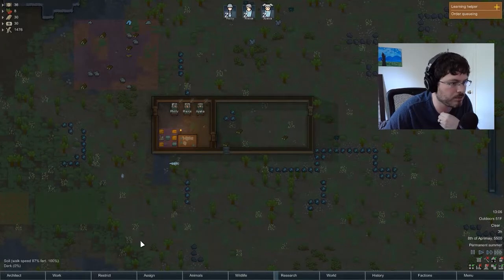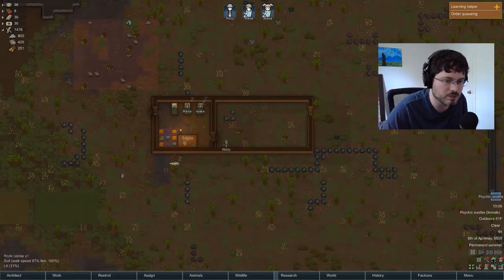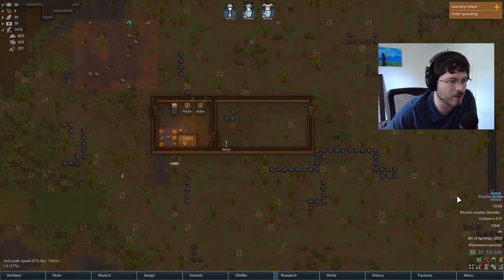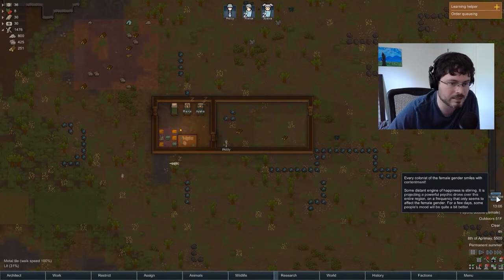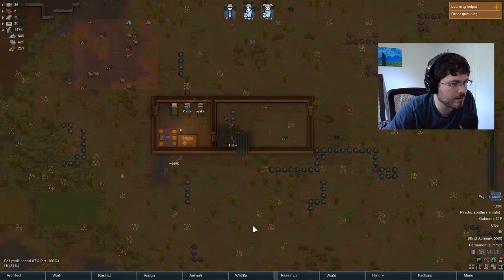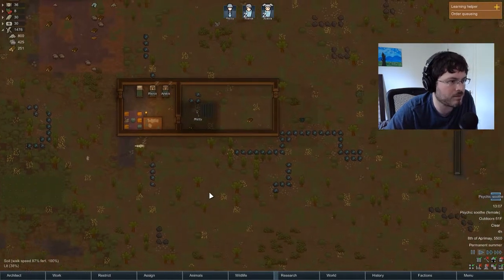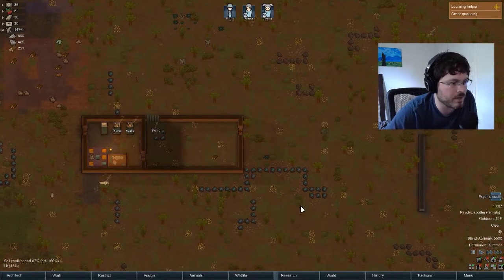I also want to build a little dining room table in here. Let's see what we have for wood. Psychic Soothe — here's another event. This is one of the good ones; normally if you get a good one it's in this lighter blue color. This color indicates that something positive is happening. The psychic ones indicate some sort of drone or distant engine of happiness stirring, and it generally means anybody of a specific gender is going to get a bonus to their happiness. We're going to go into needs and stats and the happiness of our colonists this stream so you guys can get an idea of what they need at any given moment, how their happiness is trending, and all the different things that can impact them.